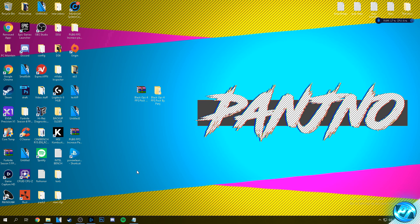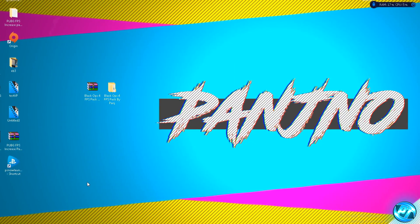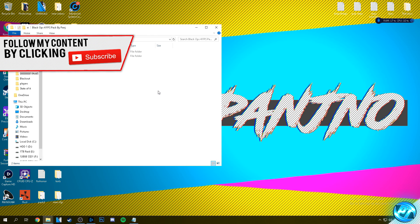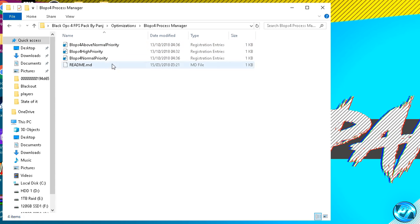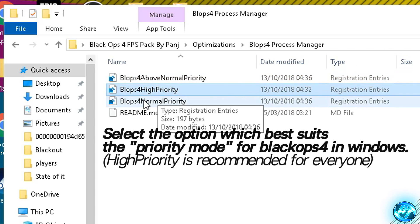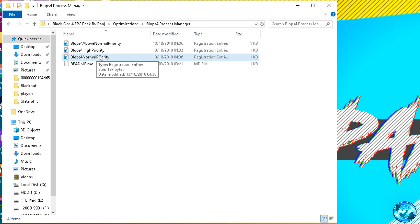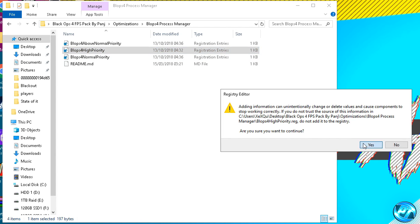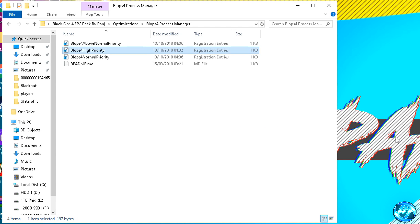Proceeding on, we can now apply another very important optimization to ensure that our process priority within Black Ops 4 is always set to high. On all the machines I've tested this on, I've seen around about a 10 to 15% FPS increase just by applying this next optimization alone. Navigate into the FPS pack provided, this time going into the optimizations folder, and you'll find a folder called BLOPS4 Process Manager. Double click on that folder and you'll be given three options: Black Ops 4 above normal priority, high priority, and normal priority. I'd highly recommend going with the high priority mode. Go over to the BLOPS4 high priority key, double click on the file, select yes — you'll be notified that the keys and values have successfully been added to the registry. Press OK and that optimization is now complete.